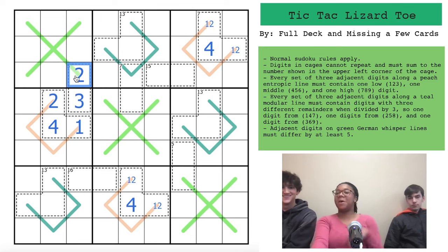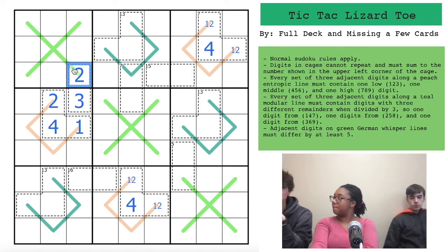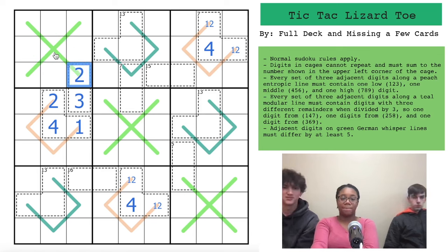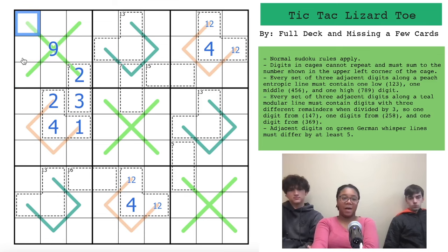Now we work on the German whisper line. The center of the whisper X reaches out four ways, so it needs a number where four other numbers have a difference of five. The only high number satisfying that is nine. We place nine in the center. Four can only go next to nine, so we place four adjacent to it. We know this is a four because one, two, and three are all looking right at it.